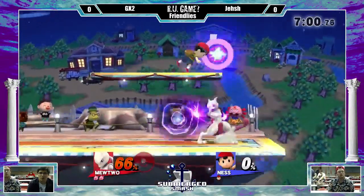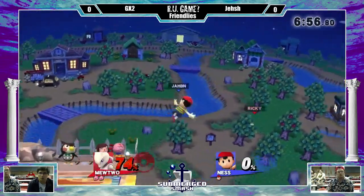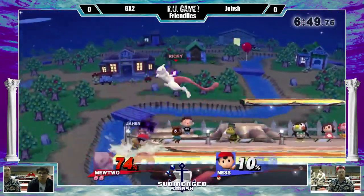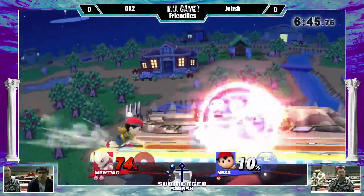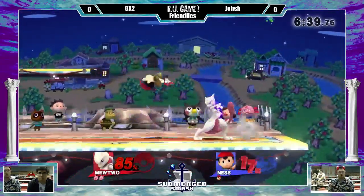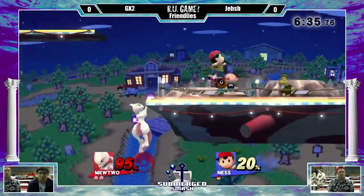He's going to have to be careful with the shadow balls because Ness could absorb it if he's not careful. My friend was fighting Luigi and sometimes using the down B to absorb it just isn't worth it with the ending lag, but that's a rare thing. That was a very good shield, the Nair coming out quickly. Ness likes to go in with reverse back airs, and it's definitely working a little bit.